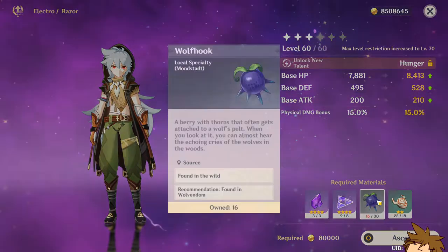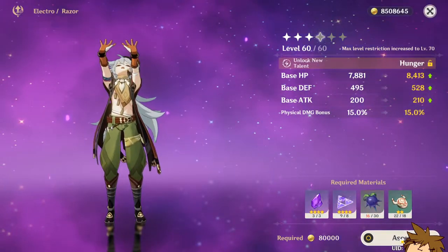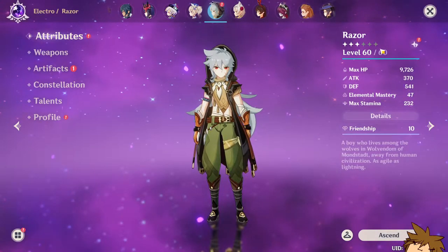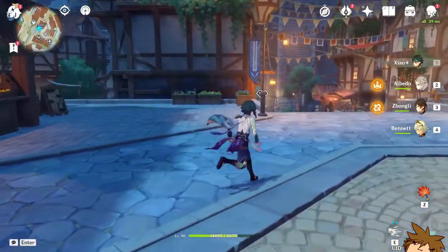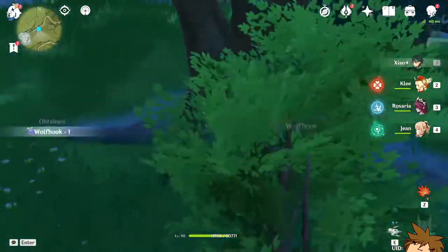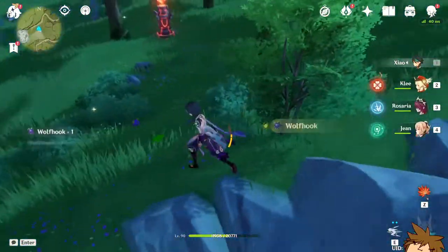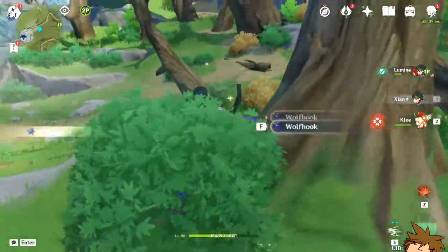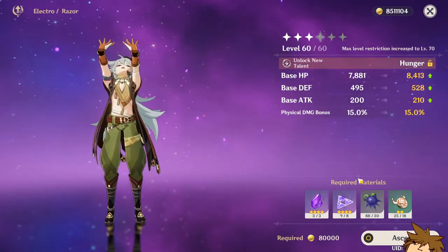Now we need a bunch more wolf hooks — we're going to need at least 14, and I don't know how many for the other ascension, maybe 45, so that's around 59 more. That is a lot. Let's do a little collection montage of these wolf hooks. All right, here they are — the wolf hooks, boom! That should be enough for level 80.